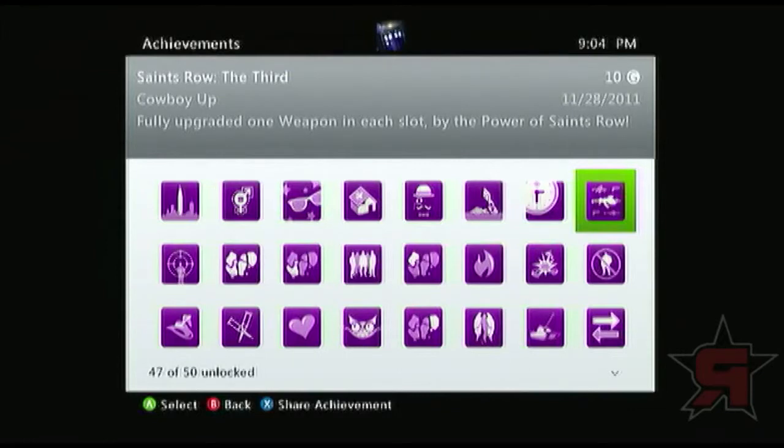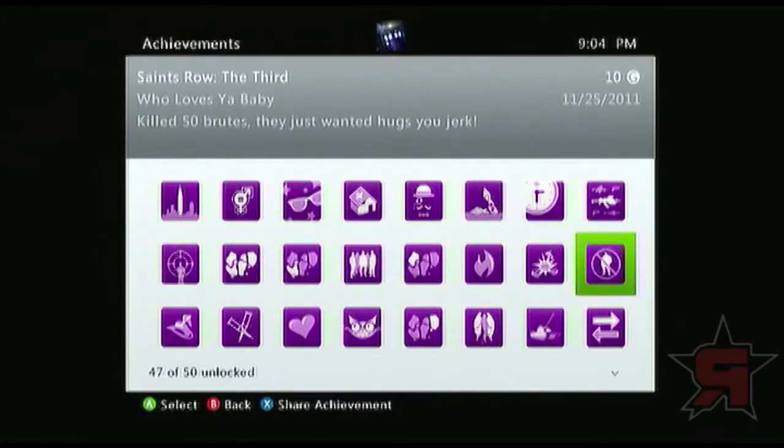Who Loves Your Baby is killing 50 brutes. Honestly, you'll have enough throughout the whole entire story, especially when you're still fighting the gangs for power. That one's pretty simple. The best way to kill brutes really quickly is having the best weapons available — make sure you have plenty of rocket launchers for sure.